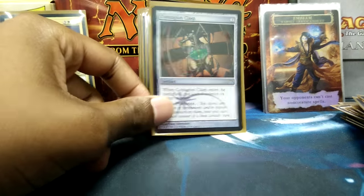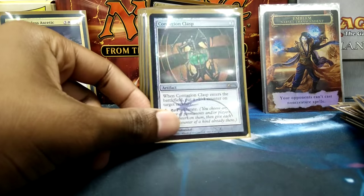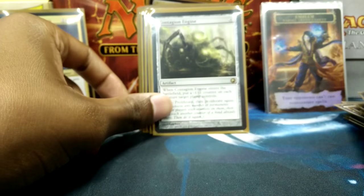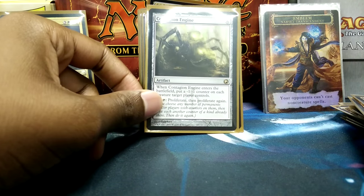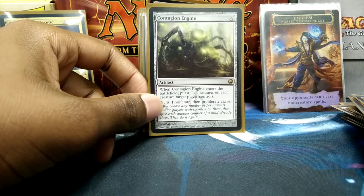Contagion Clasp, because Proliferate. I can care less about the minus one counters — I just have plenty of cards in here that are really going to need the Proliferating. Same thing with Contagion Engine, which is just a great proliferation artifact.